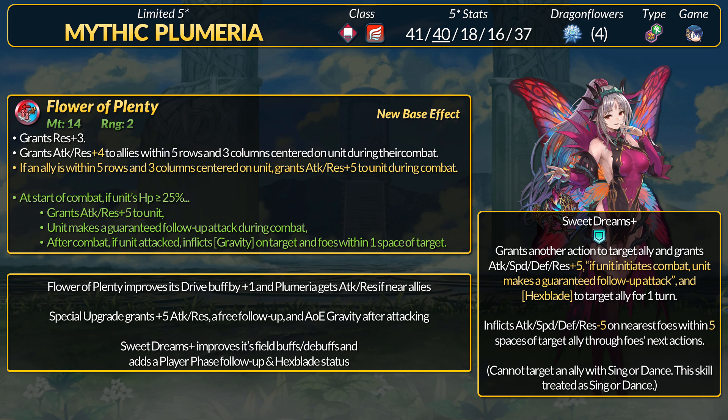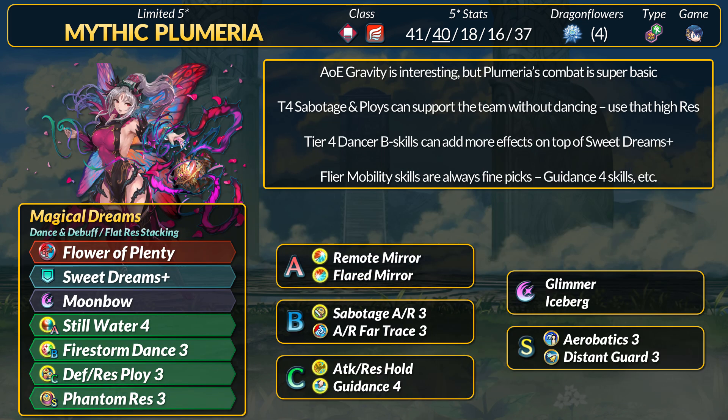Plumeria is insanely slow, so any follow-up effects would just mess with her. If you want to attack an enemy, she also has no defense, so not the safest idea at all times. However, if you can get an attack off safely, AoE Gravity is annoying and can slow enemies down. The only issue is that Plumeria's base combat power is not the best, and generally we want our dancers to dance. If you want to utilize the AoE Gravity, Plumeria has the option of using skills like Wings of Mercy to fly in, finish off a target, and then gravity the surrounding foes. However, she literally just gets plus 10 attack and res and a follow-up attack for combat — the most basic set of combat perks. You could add Remote Mirror for damage reduction, but Flared Mirror is coming next banner if you want another way to apply Divine Vein Flame tiles. Gravity plus fire — pretty good.